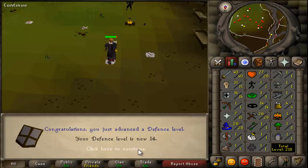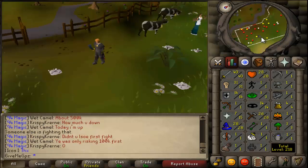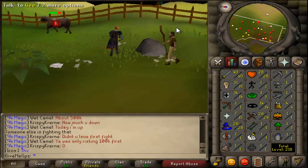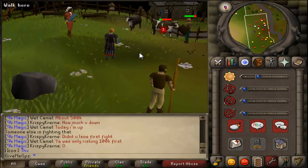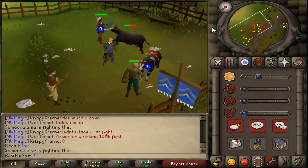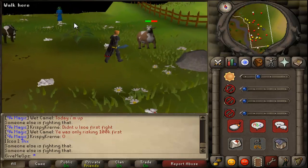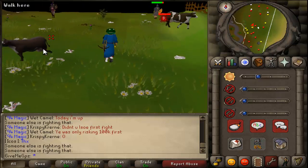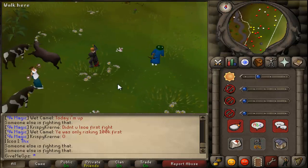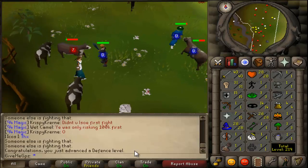I started training my defense at cows, and after taking Boaty's advice I decided to just train from 13 to 20, which actually didn't take too long — about 15 minutes on cows. You can see me now training to 20 defense, and that's all I've done today, but it's quite a lot of progress in one day and I'm pretty happy with it.